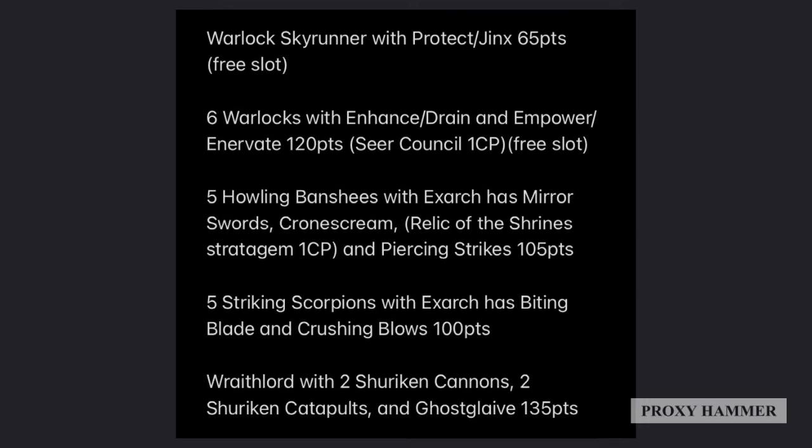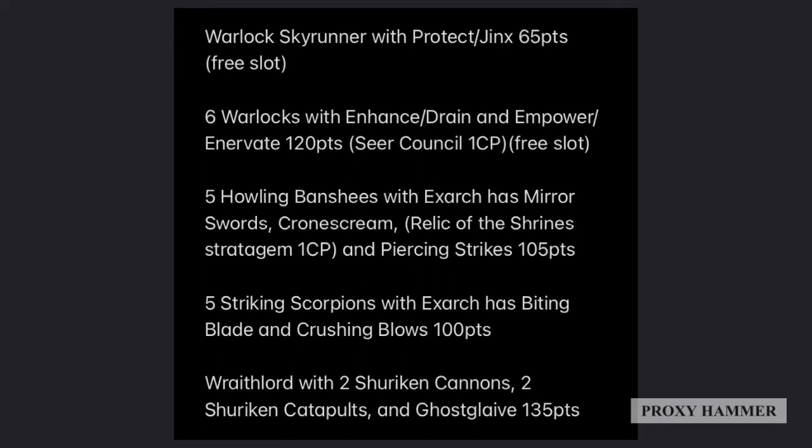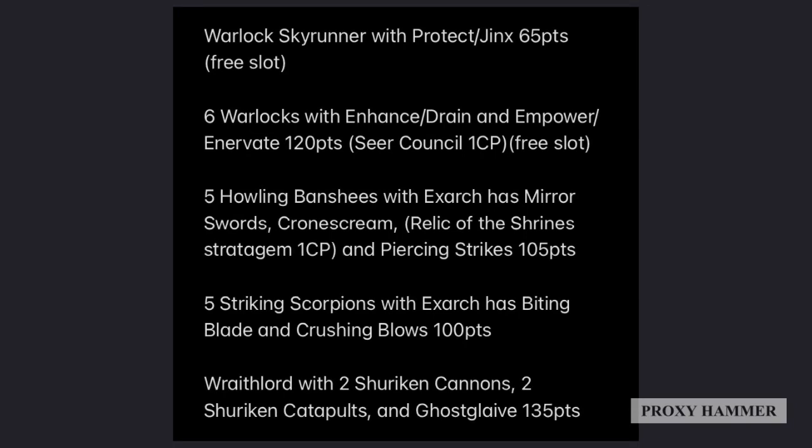We have five Howling Banshees — the Exarch has Mirror Swords, Crone's Scream, the Relic of the Shrine Stratagem, and Piercing Strikes. Crone's Scream isn't really necessary but we threw it on there since we're using the Relic of the Shrine Stratagem on the Swooping Hawks instead. Crone's Scream deals D3 mortal wounds to the enemy — usable once per game, so not amazing but not bad either. Piercing Strikes gives the Exarch plus-one damage to her attacks, and combined with Mirror Swords — which doubles her attacks to 10 on the charge — this is insane. It's a very cost-effective unit that, if used correctly, can kill multiple enemy units without suffering a single casualty in combat.